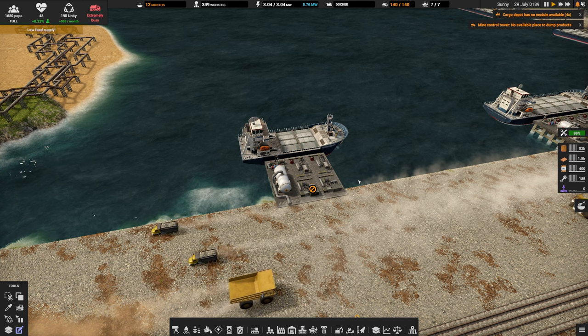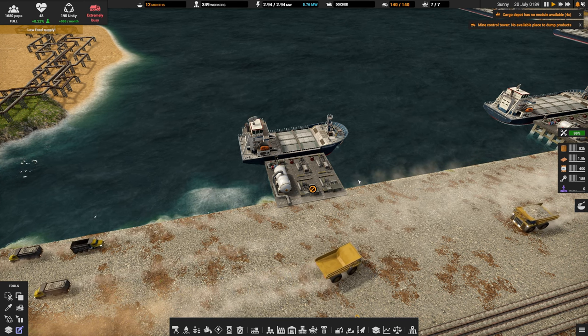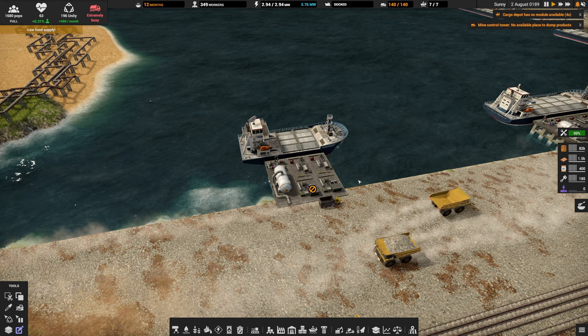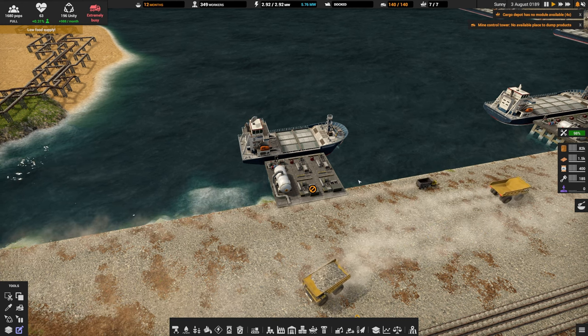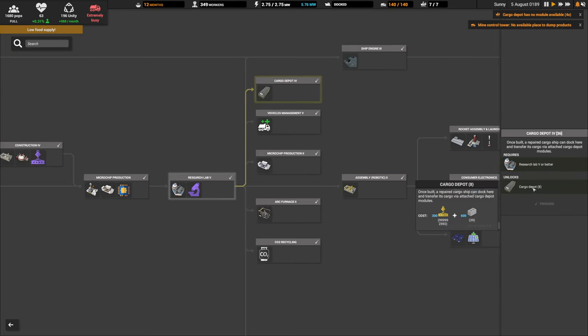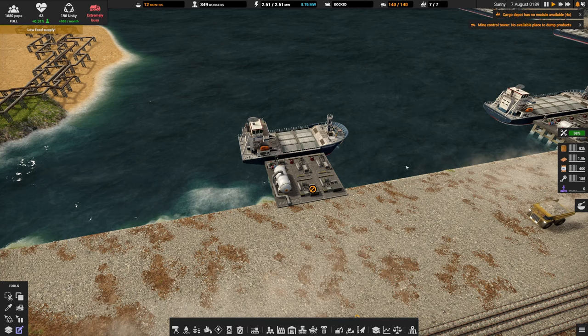On top of that, we need to talk about docks and fuel efficiency. Generally, after I have the research for the level four dock, I upgrade my ships all the way to the cargo depot level — level eight — mainly for fuel efficiency, which we should get into right now.